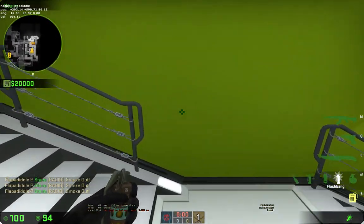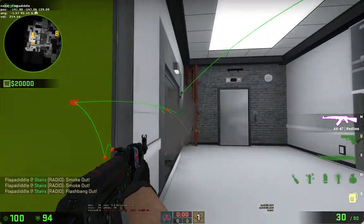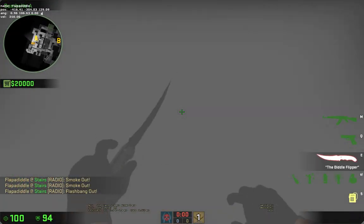You can flash yourself out of this area by standing at the bottom of these stairs, looking at this light, and throw your smoke. You will not be blind, but everyone else will be.